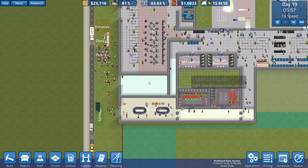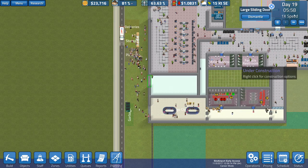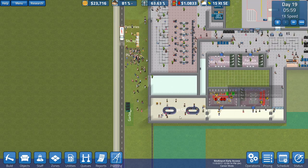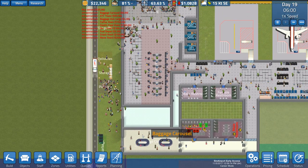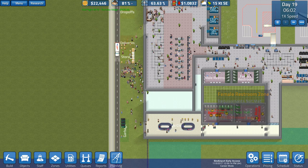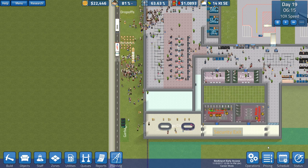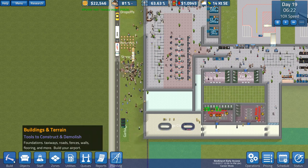We've got our old abandoned baggage claim area here. I did not do anything there in between episodes, although I certainly could have, but too late. So we're going to get rid of that door, we're going to put in a wall, and yeah, lots of stuff going on. Lots and lots of stuff.